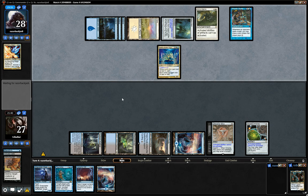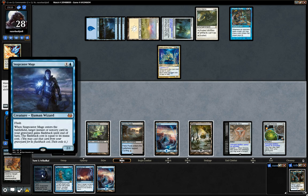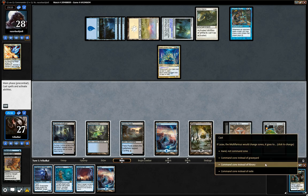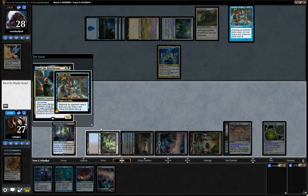I think we're going to see a Grand Arbiter, so in order to Snapcaster Mage into Hero's Downfall I think that is going to cost... 3, 4, 5, 6, 7 mana — yeah, counting's hard apparently.